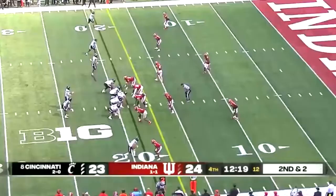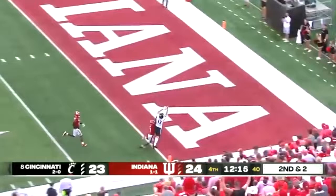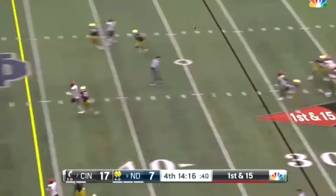Not everything needs to be a rifle. See as he throws this fade, perfectly placed to the outside. The defender tried to make a play on it, but it was just too good of a throw. Watch the receiver at the bottom of the screen — he doesn't need to rifle this. Put some touch underneath it, let the receiver run underneath it and make a play. Beautiful throw, beautiful catch. Good stuff there by Ritter.